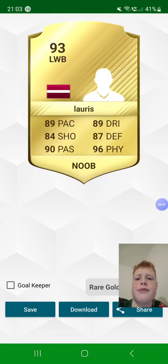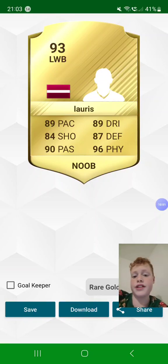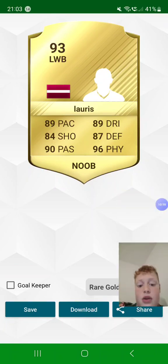Then we have 93 Loris — by the way he's a left wing back from Latvia, so he was born in Latvia according to him. 89 pace, 84 shot, 90 passing, 89 dribbling, 87 defending, and 96 physicality. He is a noob and he's a rare gold card.